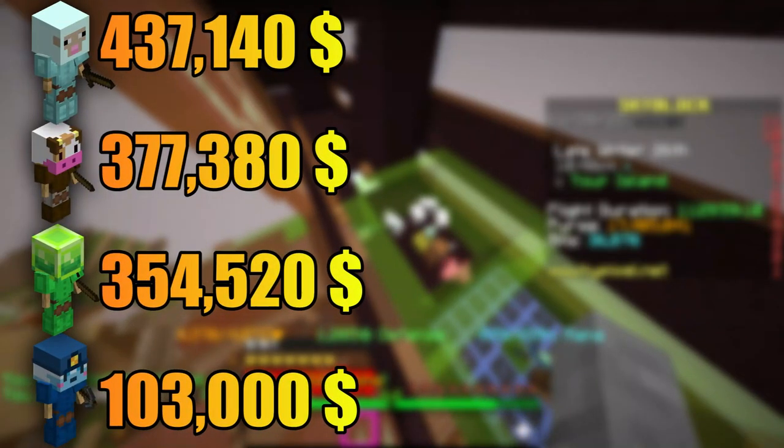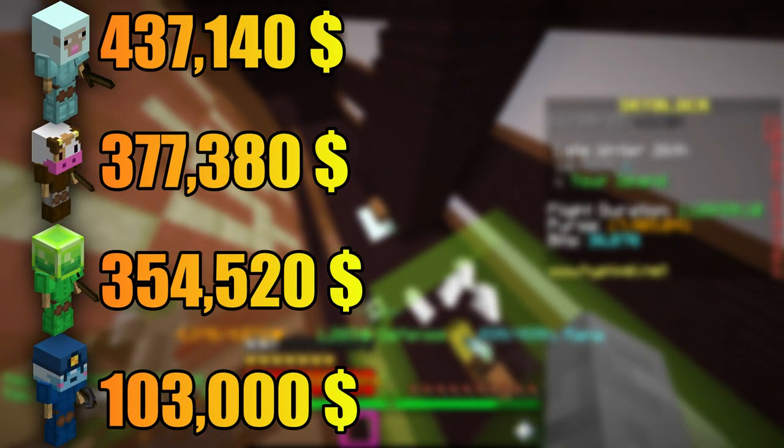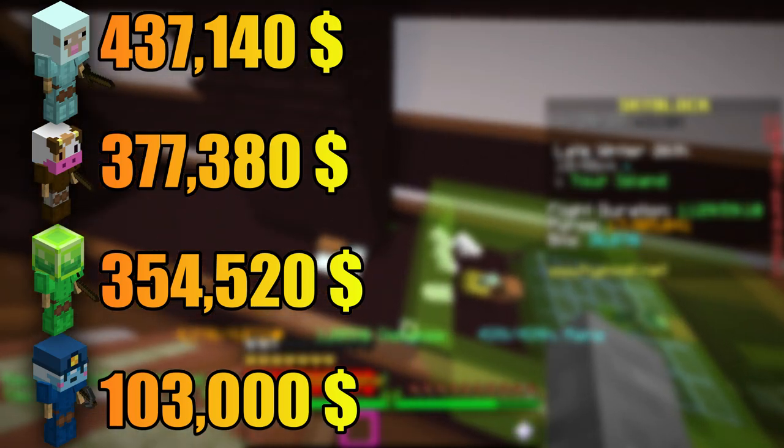As you can see, the slime minion lost two times — against the sheep minion and the cow minion. The sheep minion made over 80,000 coins more. If you want to see more videos just like this, click on this button right here. Otherwise, thank you for watching and I'll see you in the next one.